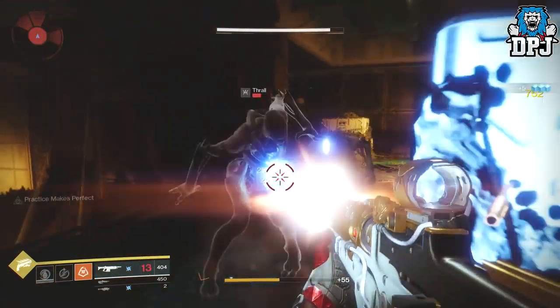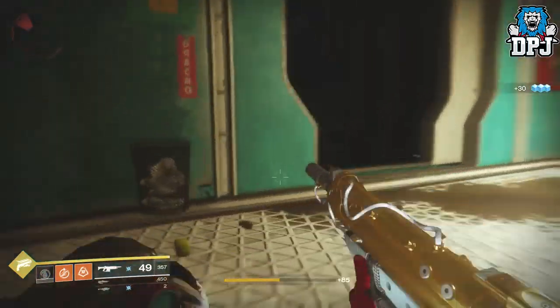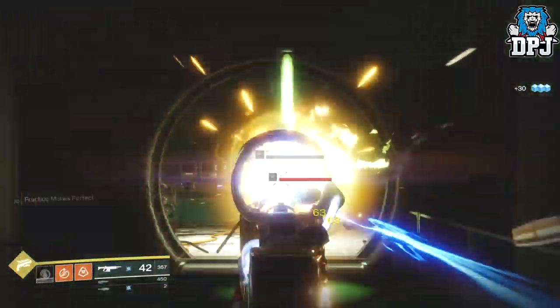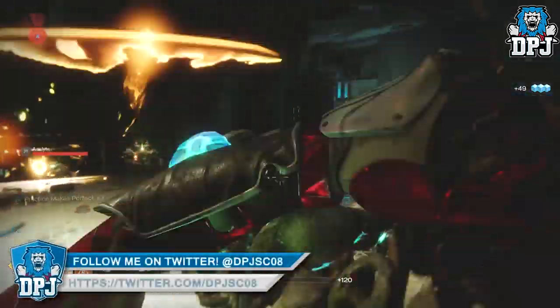Normally here there are around 4 or 5. Simply wipe out all enemies in this room, turn back on yourself, go back to that previous room and do the same in there. You can simply run between rooms until you get all the Thrall you need and it's really that simple.